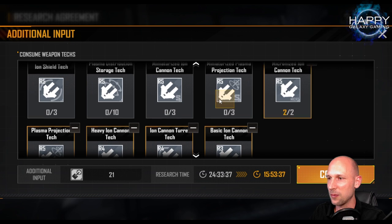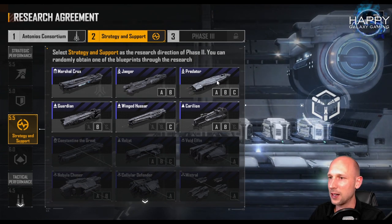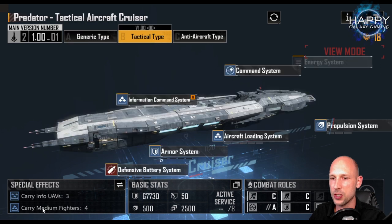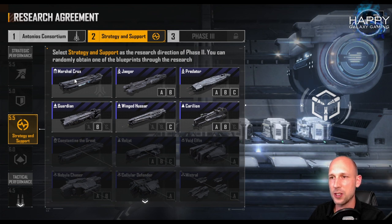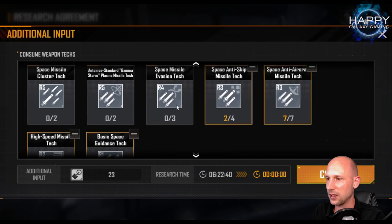We have the tactical version that carries three info UAVs as well as fighters — really, really nice as a fighter carrier if you don't need large ones. At the same time, we have the chance to get the Marshal Cruise. Those are the only two I'm really interested in. Everything else, not so much. Getting the Guardian would give me some tech points — that would not be a waste. Carillion tech points for the special types — that's okay. Jaeger tech points for the Jaeger — also okay. The worst case would be to get the Wing Tuzar because I don't need tech points on that one. Let's see if we get lucky this time.